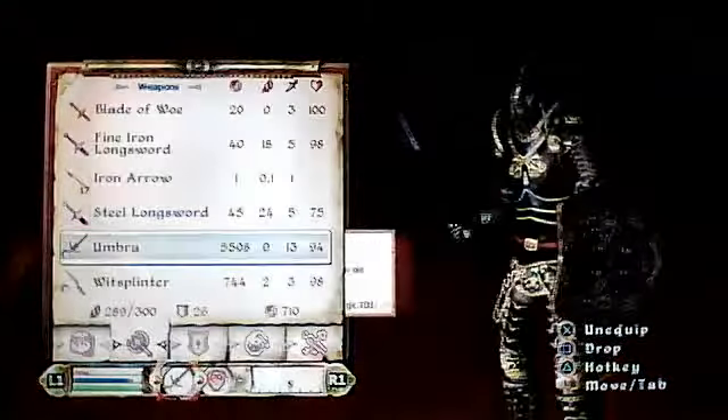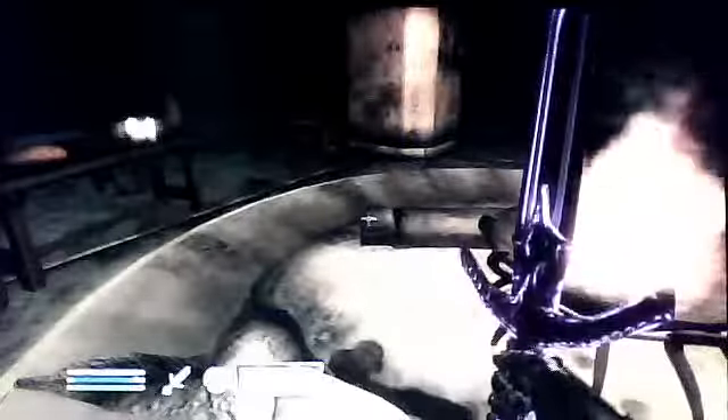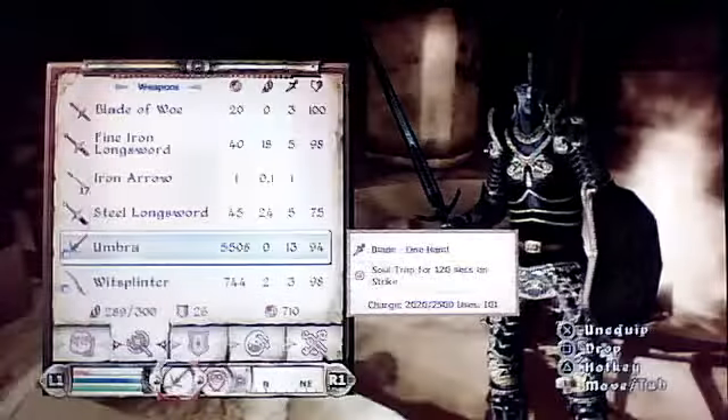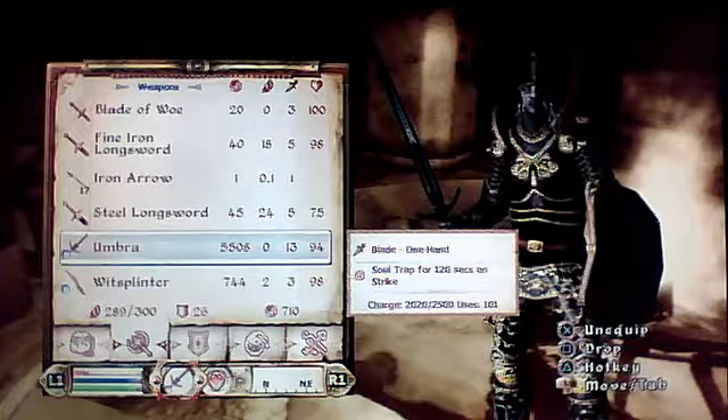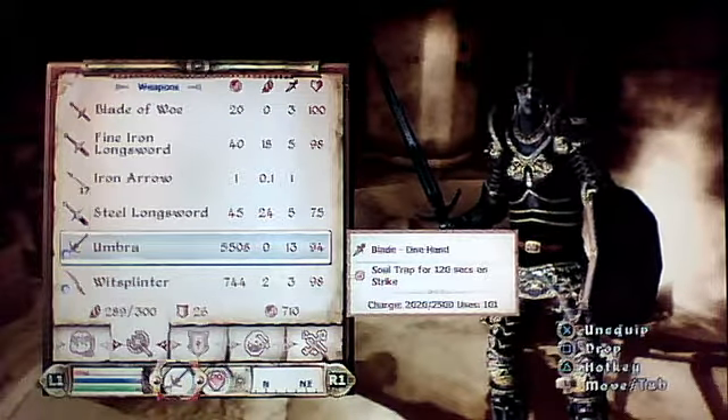Here it is. The sword — Umbra — is the thing you really want to get. Here it is. As you can see, looking very impressive. Now the sword: it's really good. It does soul trap — 120 second level strike — and it does 13 damage. That's really good for me at the moment.